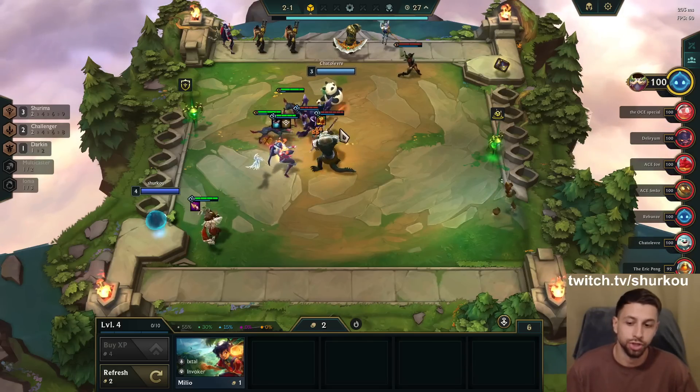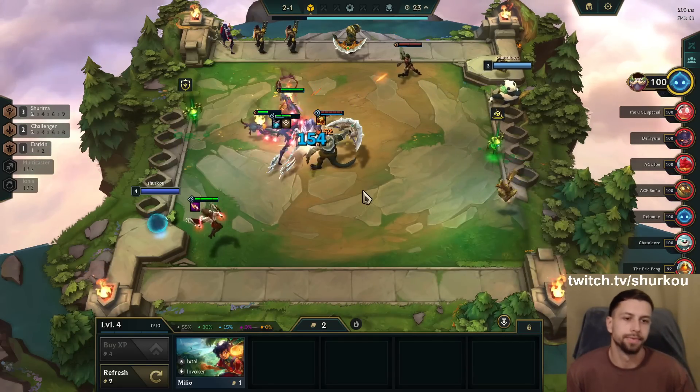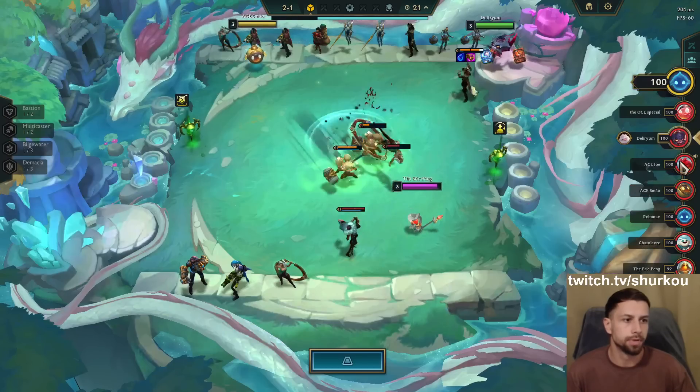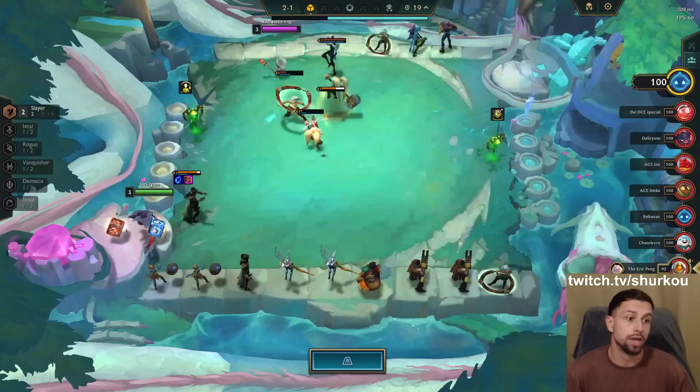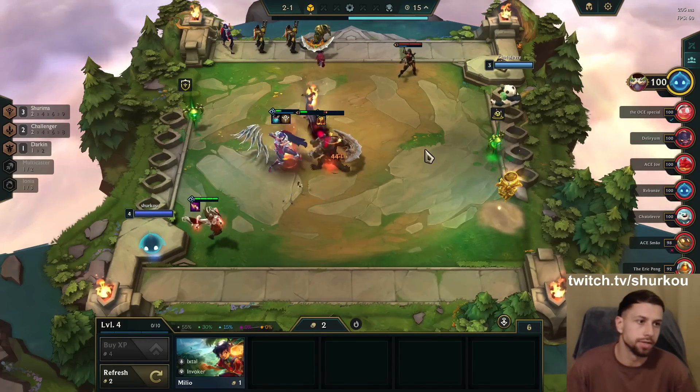We get the money — GG! We're making items, you get pretty good gold. The classic. Is there any Ezreals? Because they get a huge advantage. There's two Ezreals. Okay, they get a huge advantage on this because they get bonus items.